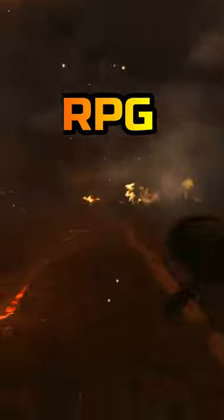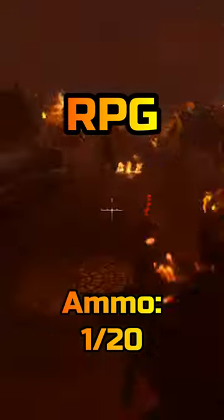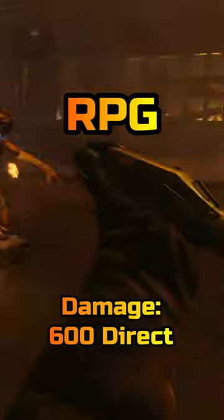The RPG versus the War Machine — a weapon comparison literally nobody asked for, but here we are. Starting off with the RPG: it starts with one rocket with an additional 20 rockets in reserve and deals 600 direct impact damage.